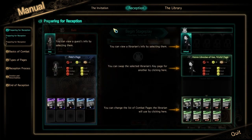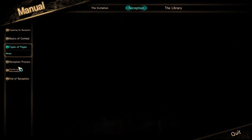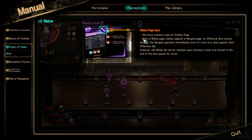Wait a second — reception, basic comfort, where is it? Type of pages — there. They didn't mention that many times. If you were to fight against ranged types, the offensive type of a melee attack is not able to do any damage to the ranged opponent immediately, even if it wins the clash against it. However, they are able to retain the dice and use it later.